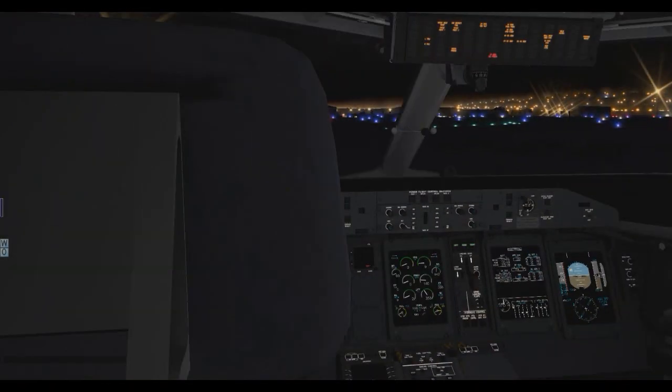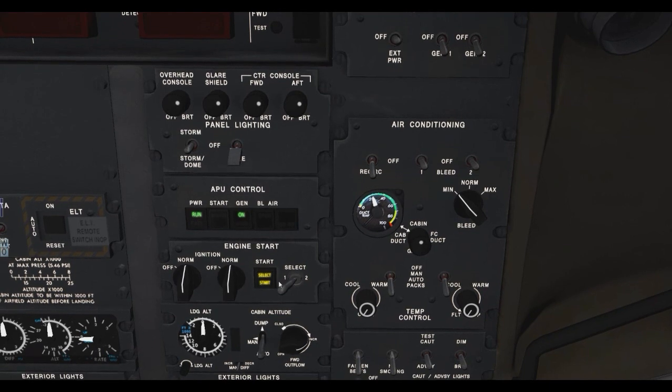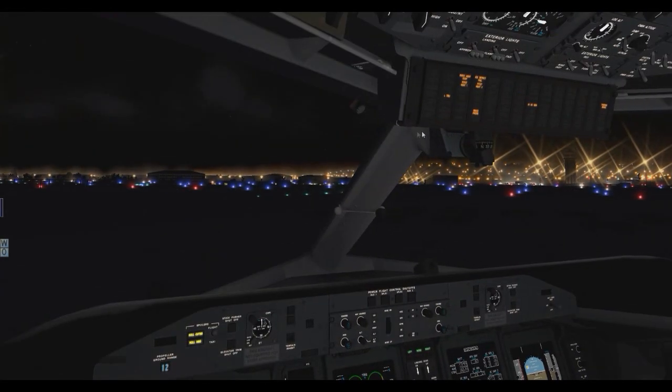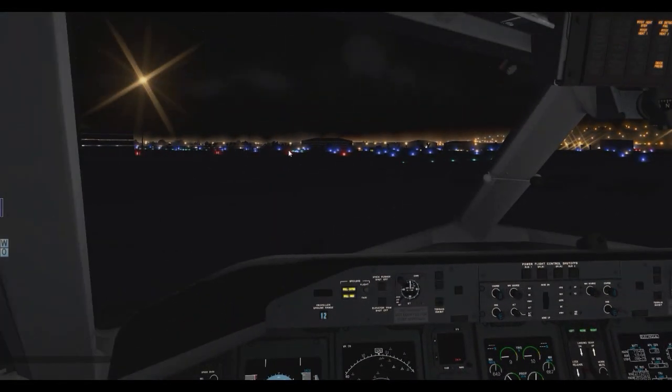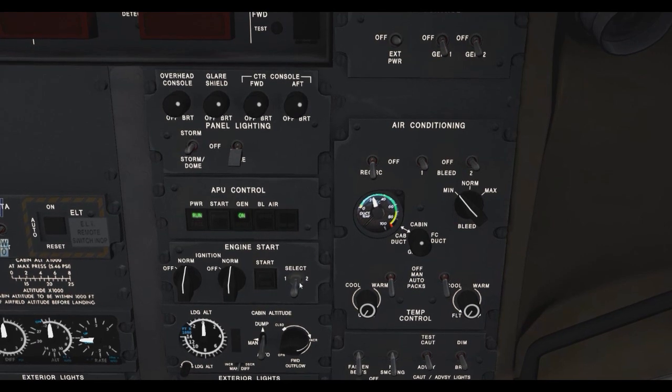We flip the switches to Normal and hit start for engine number two. From the window view, there goes the prop spinning up — engine number two is running. Now let's flip the switch back to middle, hit it twice for engine number one, and hit start. Both engines are now fully started.